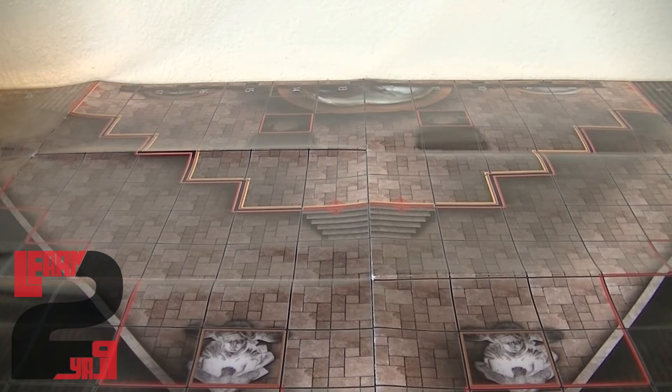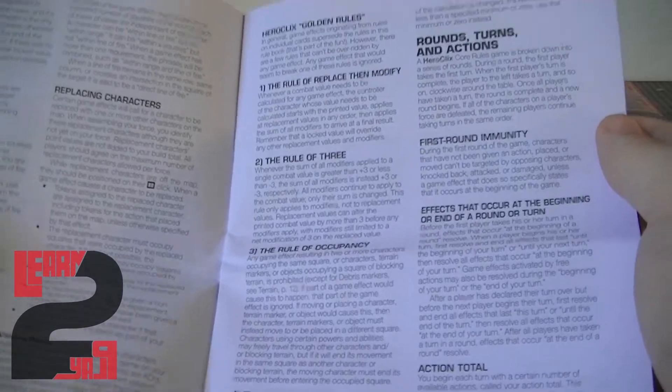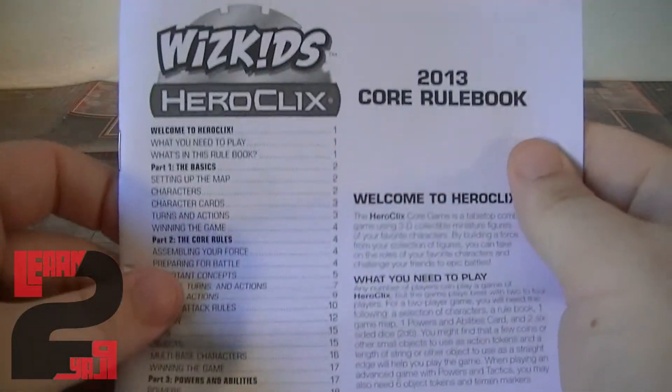Before we move on to the review of the characters, let's take a look at what else you get. You get your WizKids 2013 core rulebook, which is going to go over the majority of the rules and how to play the game. There's a lot of great information in here — good reading.